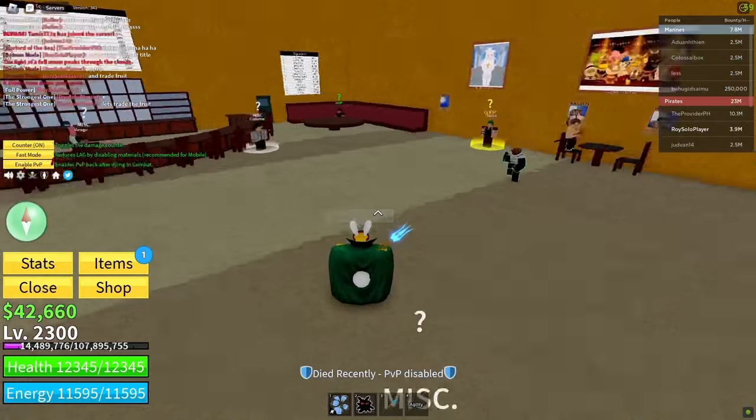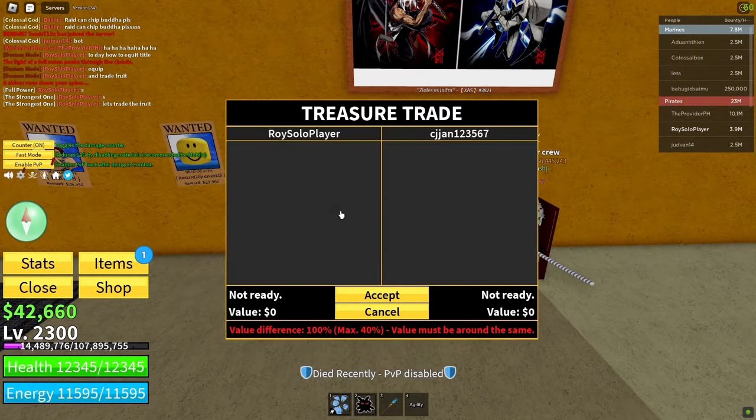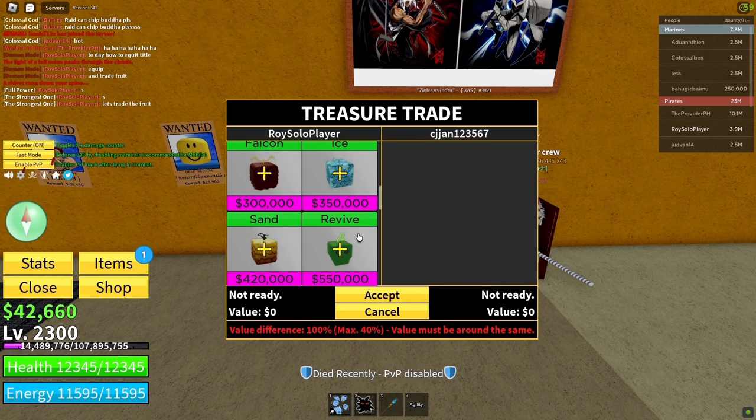First, go inside the cafe. Sit on the chair with your trading partner. Click the plus icon to see your fruits. Choose the fruit you want to trade.